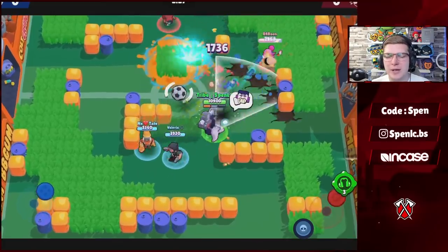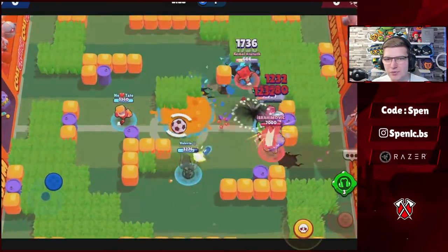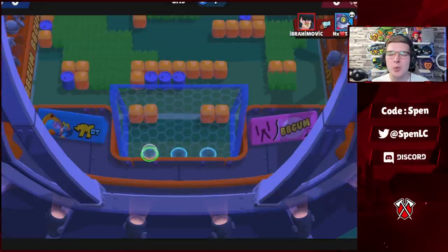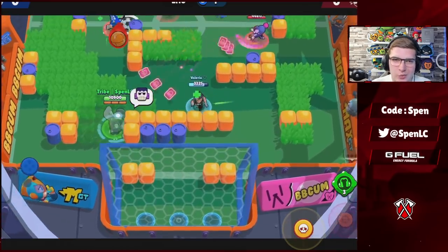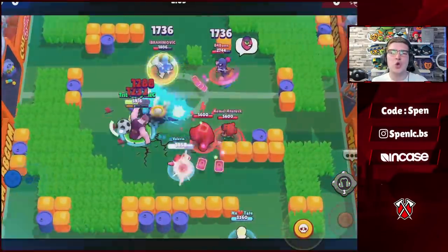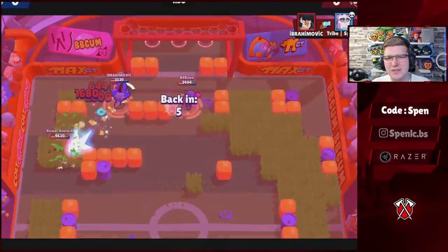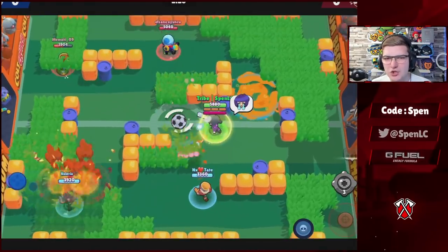Moving on to Frank — the better star power for him is Sponge. I was using Power Grab a while back, but the extra HP is just so good — it lets you apply so much pressure, especially if paired with a Poco or Byron. For gadgets, Noise Cancellation is so much better, especially because Frank's super can get interrupted by so many different things in the game. The gadget basically allows you to get your super off against basically everything, making it the best build for Frank.